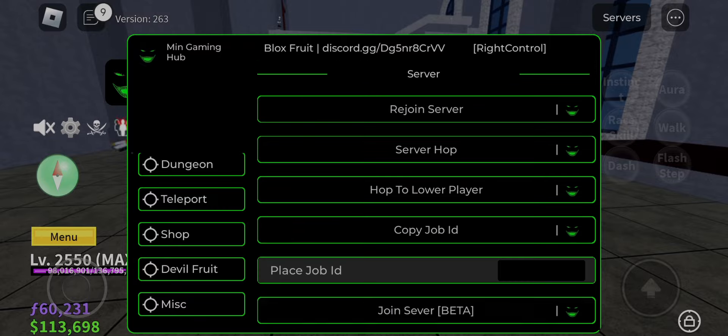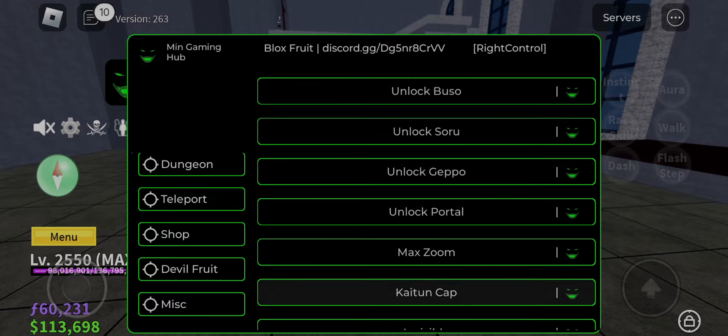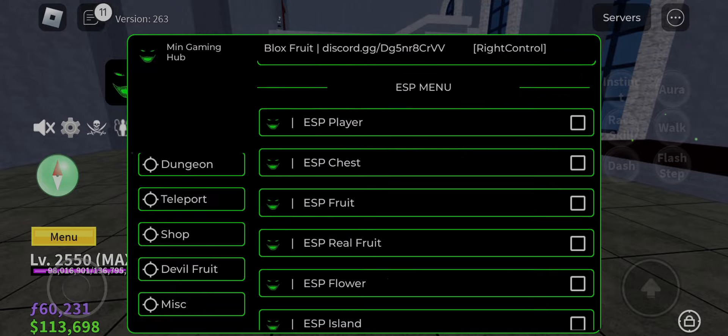If you want this script, then the link is in the description. The 3rd script is named Min Gaming Hub — now let's get to the 2nd best script.